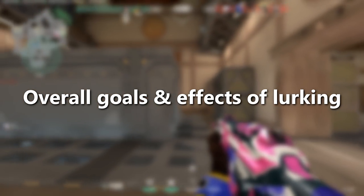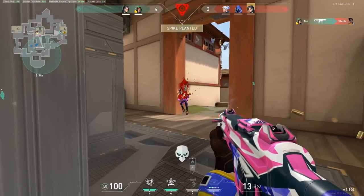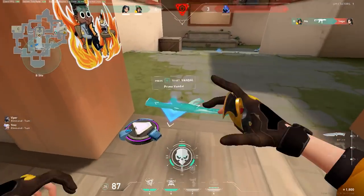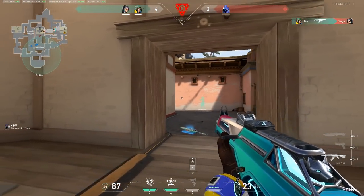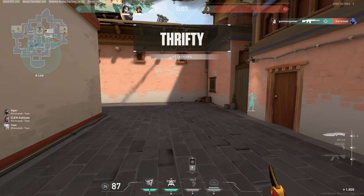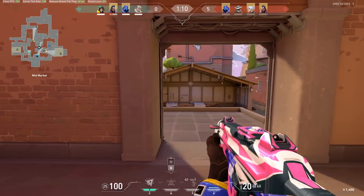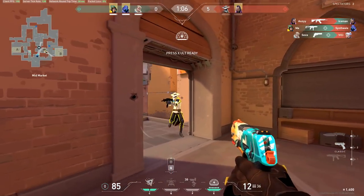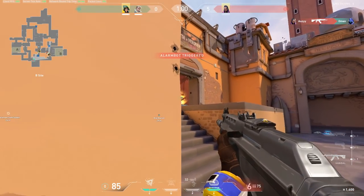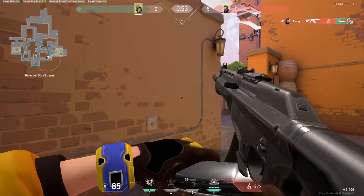So what are the overall goals and effects of lurking? Lurking is something that you really only have to do a few times before the defenders will start expecting it. This can actually be a good thing as long as you don't get predictable, as the pressure of a lurker stays not only within the round itself but carries over to other rounds. This can lead to mind gaming the defenders — they might be expecting you to lurk when in reality you're setting up for a five-man execute. If your lurks have been working, the defenders are forced to respect that and either rotate differently or have more than one person look for you as they rotate. Understanding that the defenders are aware of your lurks and potentially looking out for that is part of the mind gaming and decision making involved with being a lurker.